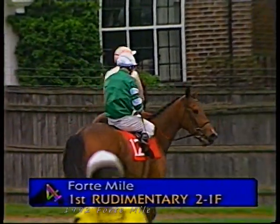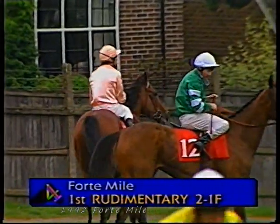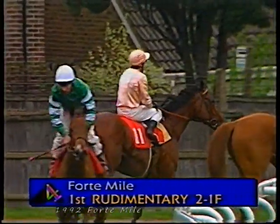Zoman ridden by Alain Munro, trained at Whatcombe by Paul Cole. And the third horse home is number six, Desert Sun, the mount of Pat Eddery there, patting those black and white colours — this one also trained at Newmarket by Henry Cecil. With the fourth horse home, Leverlock, running a big race under Michael Hills.